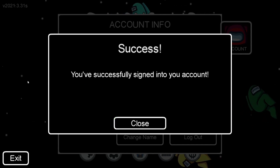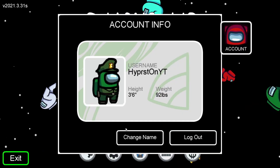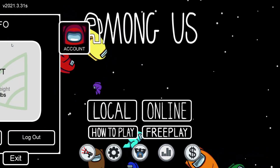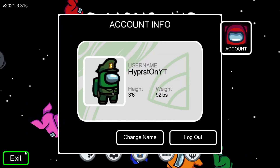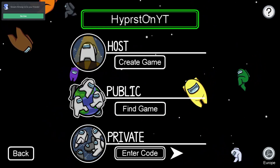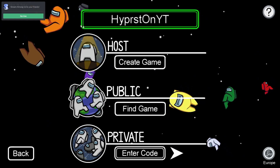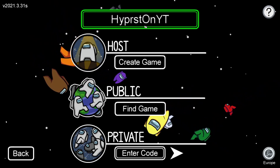You've successfully signed into your account. It might first say 'do you want to create an account?' — yes. Now you can only change your name from this screen here. When you go to online mode, you can't change your name there — it just shows you your name and you won't be able to click on it.